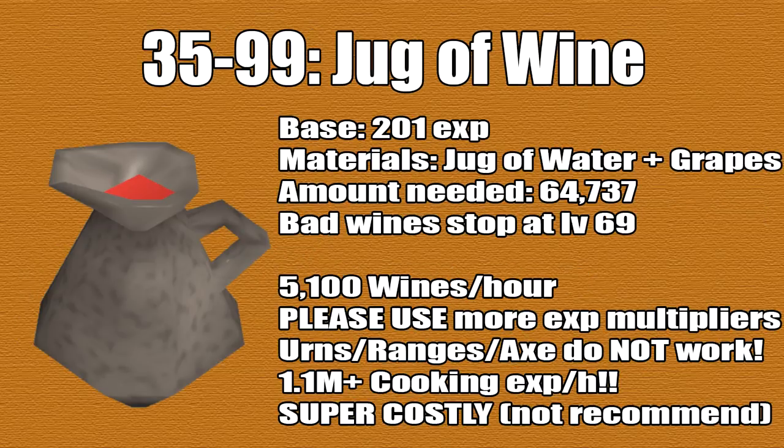Additionally, we have the jug of wine method, done from level 35 all the way to level 99. It gives 201 base XP and the amount you'll need is 64,737. You can make 5100 wines per hour, giving a whopping 1.1 million XP per hour. I highly suggest you use as many XP multipliers as possible because this is very expensive but very fast. Note that cooking urns, portable ranges, and the Dwarven Army Axe do not work with this method, so it can be very costly.